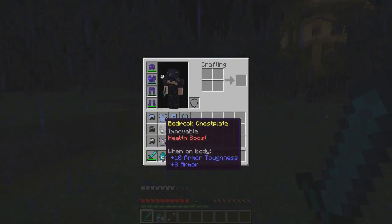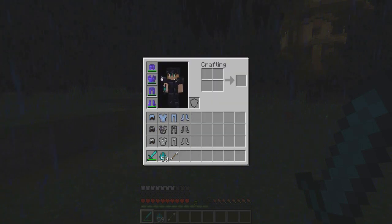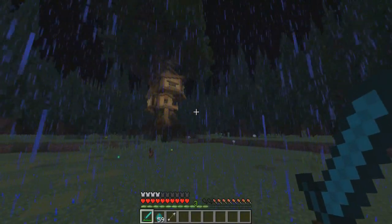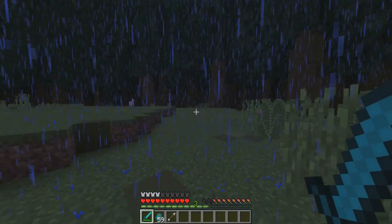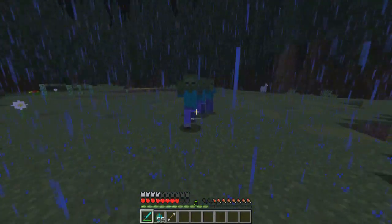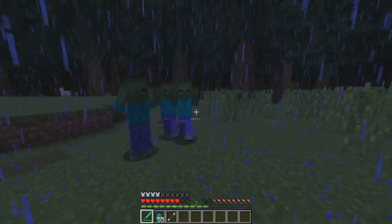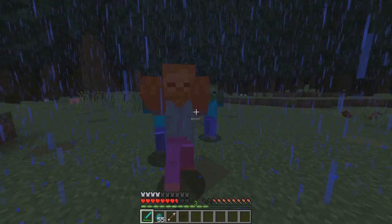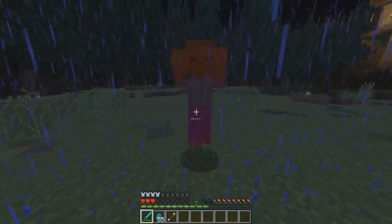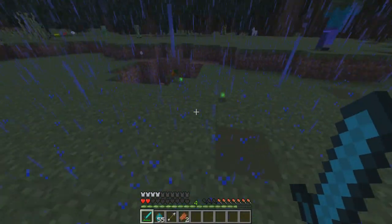Now I'm switching armor sets. I grabbed the ice one and the glass one. The glass armor makes you invisible, which is really cool — I don't know if mobs can see you, but it'd be amazing if they can't so you can sneak up on them. I placed down a group of zombies to test the ice armor. The obsidian armor was better because this ice one doesn't add extra hearts. I'm a noob — this is not the best armor.